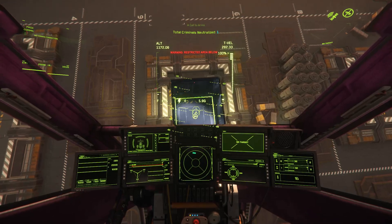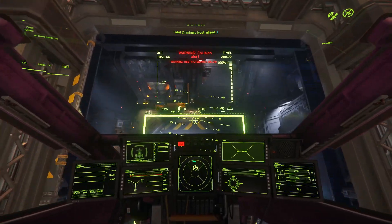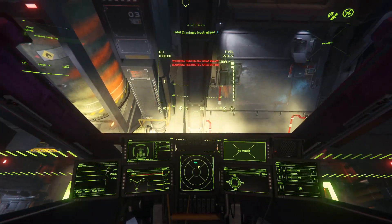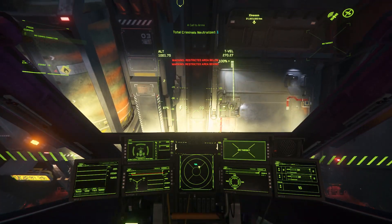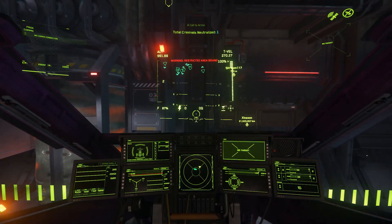To safely land in first person, follow these instructions. Point the nose of your ship to the front of the landing pad and slowly decrease your maximum throttle. Once your ship is almost touching the front of the hangar bay, slowly strafe down while pitching up until your pitch reaches zero, and then strafe straight down until your ship has touched down on the pad.